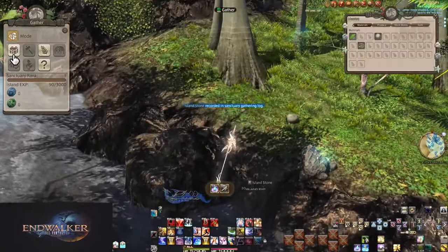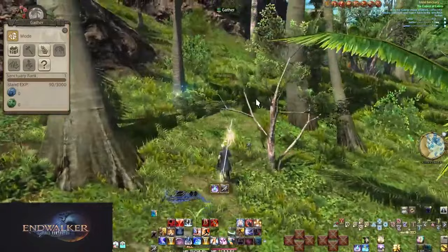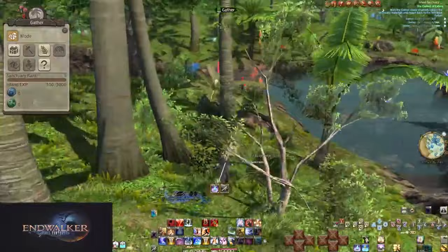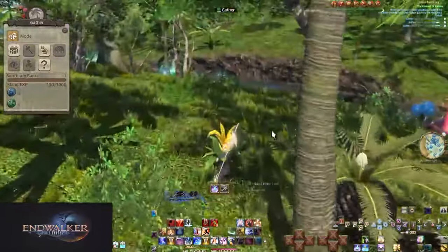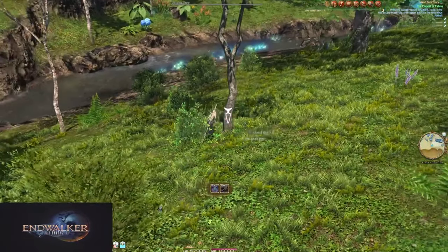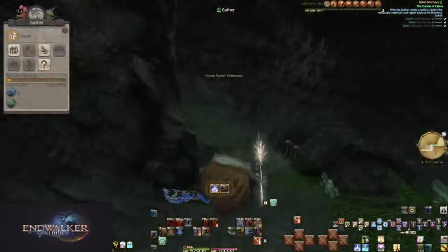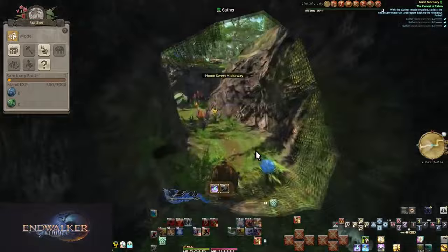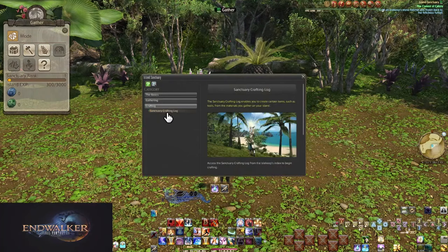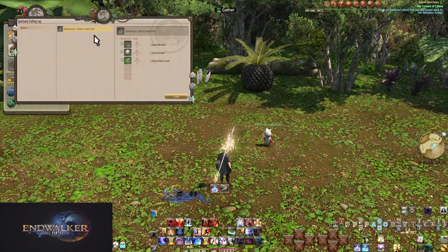Just go and collect. We need specifically a few stones, branches, and palm leaves, but you'll want to check everything you pass by for what they may give you — every node has something you need or want. If you just want to rush to the objective, gather from palm leaves, these basic scraggly looking trees, and the rock piles. You can return manually back to the mammoth or use the Isle Return duty action. The island is pretty big, so get used to it. You'll get your crafting button unlocked now — open it up and craft the hatchet, the only thing available to craft.